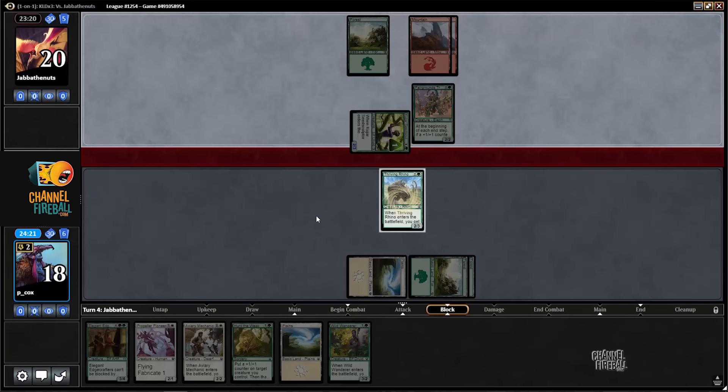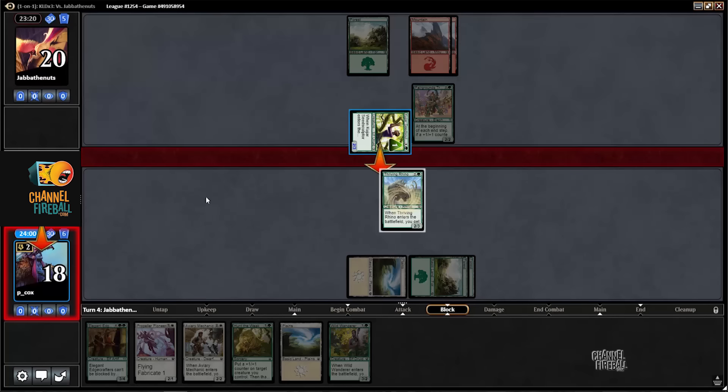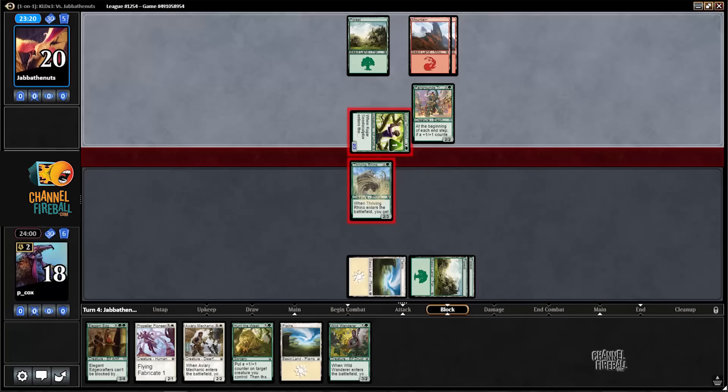They're attacking with this and not the Trumpeter, which indicates either they have Chandra's Pyro Helix to deal two damage divided, or they don't have a trick and it's just a free attack — because there's not really a lot of reason to not attack with the Trumpeter if they have a trick. So I think it's just a free attack.